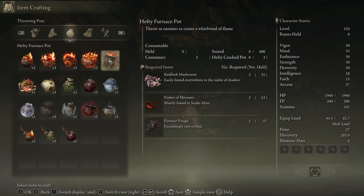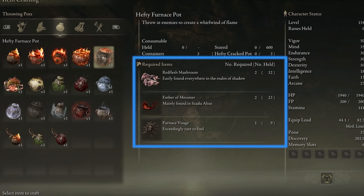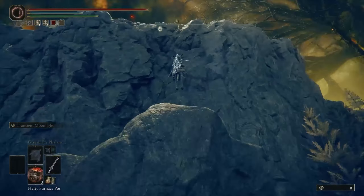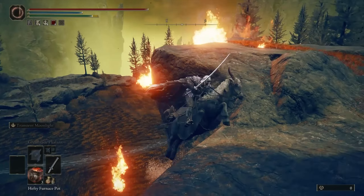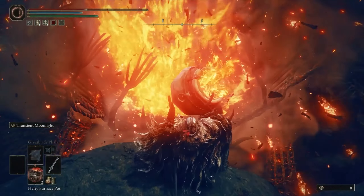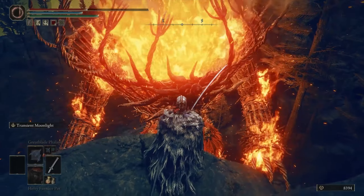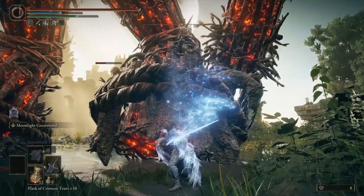It's on one of the bodies found here that you can get the Greater Potentate's Cookbook 2. Once you have the Cookbook, you will need two Red Flesh Mushrooms, two Ember of Mesmer, and a Furnace Visage to craft the Hefty Furnace Pots. All of the Armored Furnace Golems are located near cliffs that you can reach with a Spirit Spring to get a perfect vantage point. Throwing three of these massive bombs into the top of the Armored Furnace Golem will quickly defeat them. There are a total of two Armored Furnace Golems that require explosives, while the remaining six are normal golems you can take down by attacking their legs.